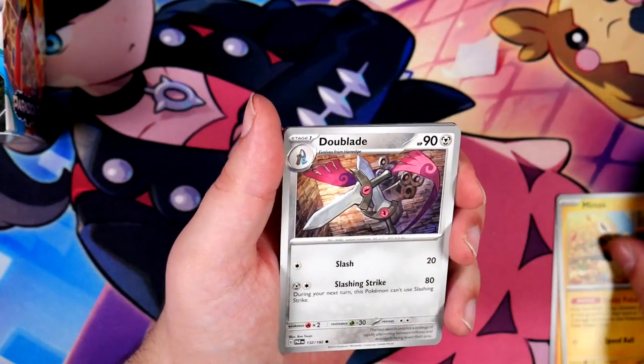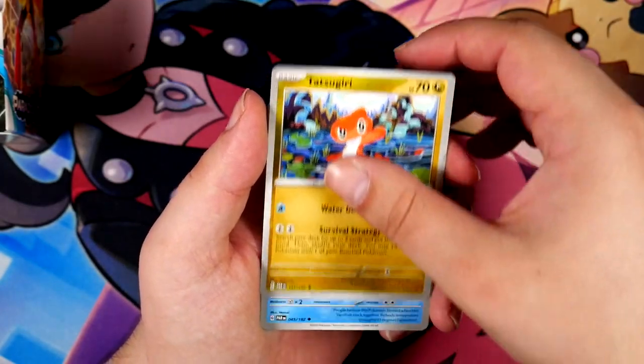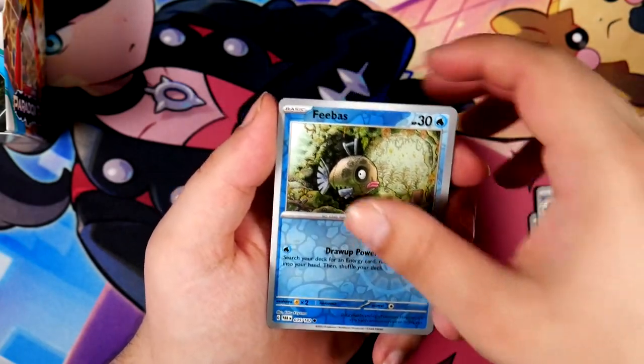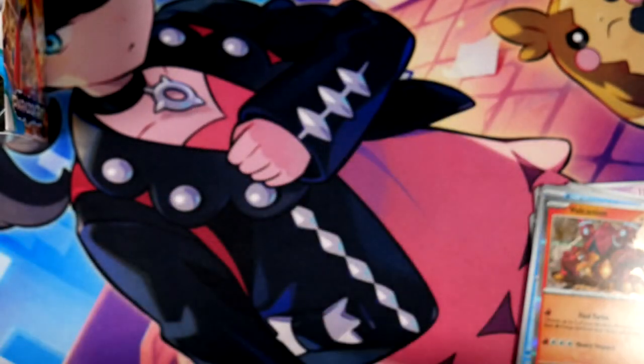The Iron Moth — that looks really cool. We also have two of the illustration rares I really wanted to pull from Raging Surf, which I didn't unfortunately — which is the Groudon, of course, and the Aegislash. I hope I can pull one of those in this episode at least.